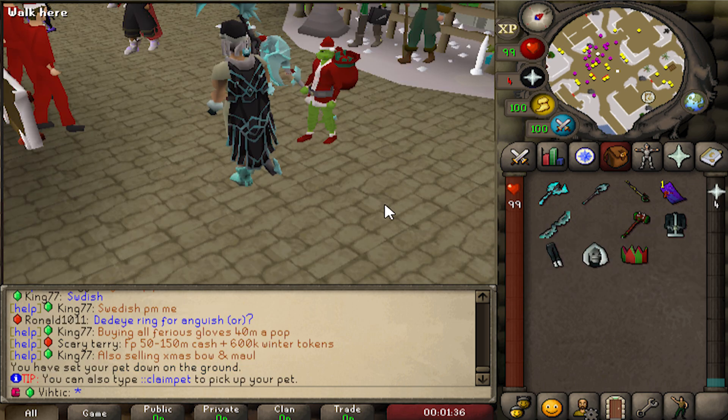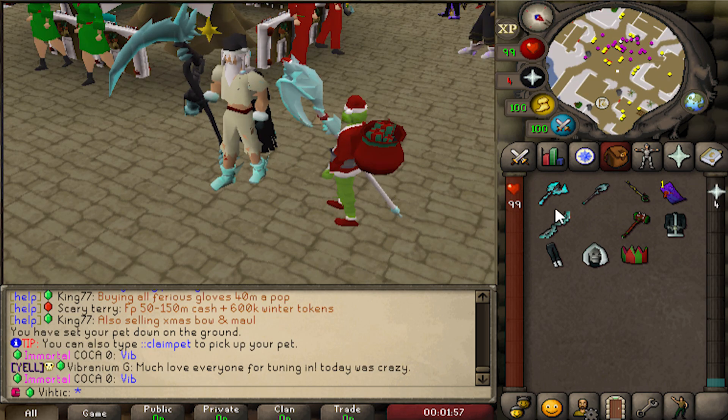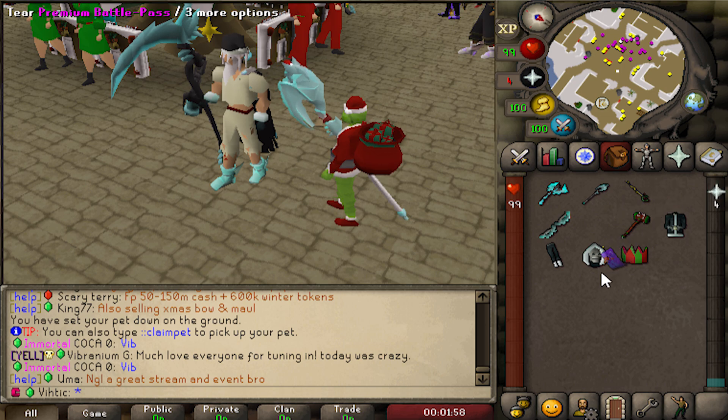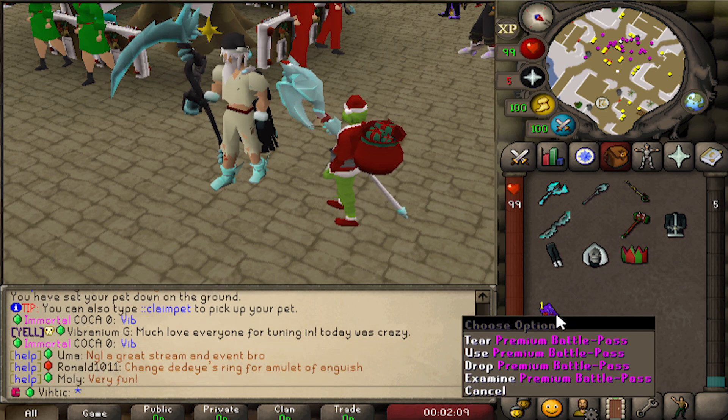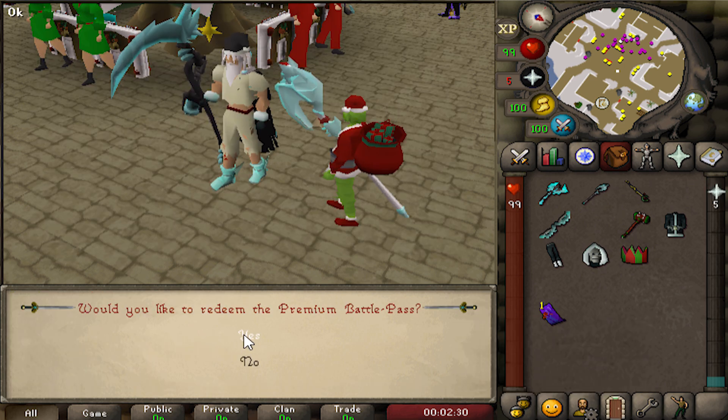Don't tell anybody but Ramen's letting me use his cape for this video and it looks super super clean, especially with the cyan weapons. Now before I show you the other ways to earn Xmas tokens - you might have noticed this purple ticket in my inventory. Elix has released their first battle pass themed around Christmas. If you type '::battlepass' you can bring up the interface.